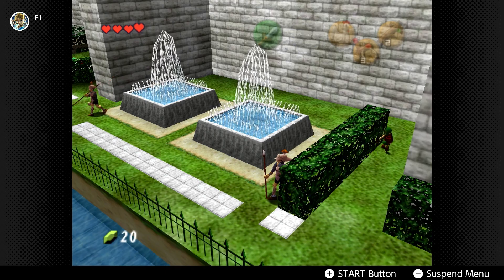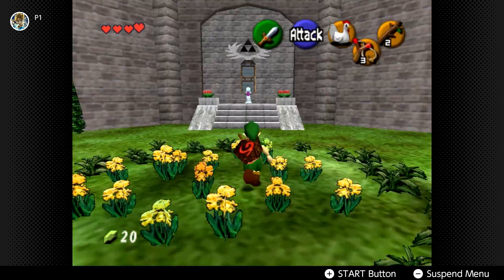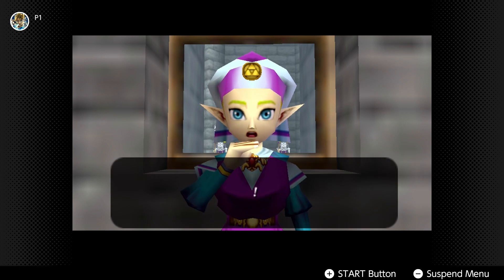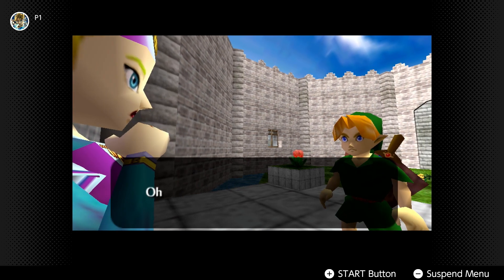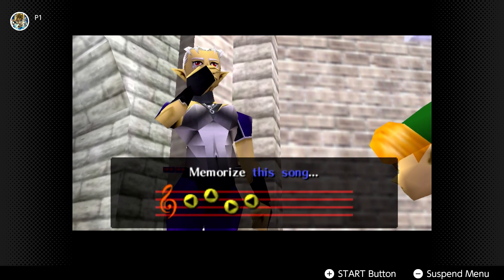Once Link gets into the castle by crawling through that little hole, there are still loads of guards to avoid, so you want to sneak past them and you're going to find Princess Zelda. After chatting with the princess, she's going to explain we need to gather the remaining spiritual stones so we can reach the Triforce before Ganondorf does. Princess Zelda then gives you a letter so anyone who asks can see you've got the royal blessing. You leave, and you're going to meet Zelda's nursemaid Impa, and she'll teach you the first song of the Ocarina — Zelda's Lullaby.